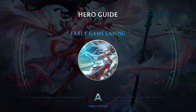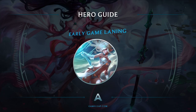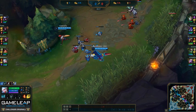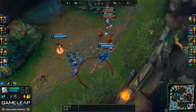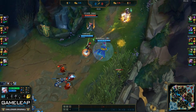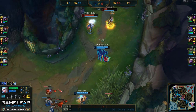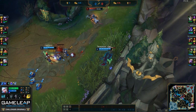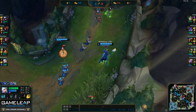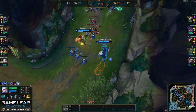Hello everyone, Minohaxer here. In this video, we're going to be going over two different examples as Janna — one in a lane where I know I'm very favored, in this case Janna versus Leona, and another game where I'm not so favored, Janna versus Soraka. I have to play the lane slightly differently between each case, so we're going to go over the decisions on how I play each lane, how I position myself, and use my spells effectively in order to give us a lead.